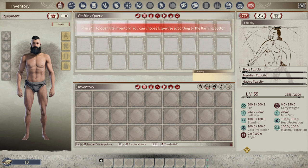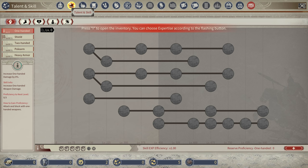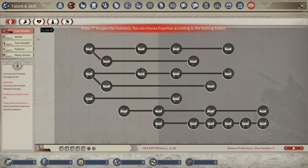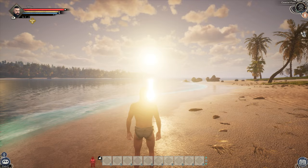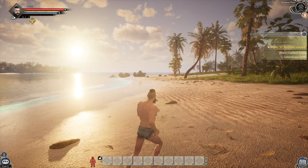Press I to open the inventory. You can choose your expertise based on the flashing button. Let's go ahead and click over to the Talent and Skill tab — we'll go through these in just a second. We're going to go Physique, we're going to go Lumbering. You have to confirm down here before you can put stuff into the skill points. Confirm — boom, okay. Nice, let's leave that up so we can actually see those.